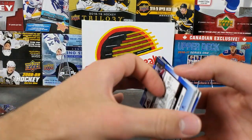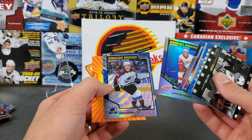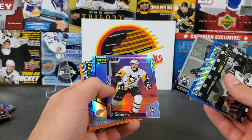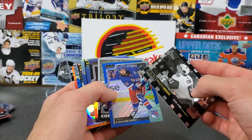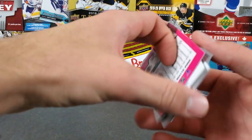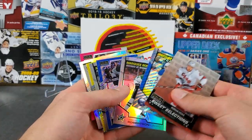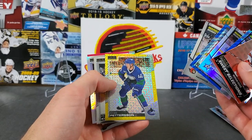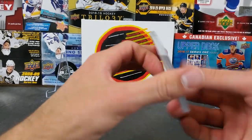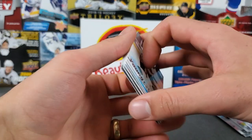We'll recap Ethan's hits - a promo of Stutzle, blue surge marquee of Bowers, he did hit a numbered card - marquee rookie aquamarine of Lindstrom, a nice sunset of Crosby, a retro of Connor, and a couple other nice inserts. Definitely a nice break for Ethan. My OPG Platinum was pretty nice as well - sweet selections of Connor Geeky, blue surge of Cousins, rainbow of Robertson, Norris probably my best pull, Elias Pettersson yellow tracks - that's a nice one.